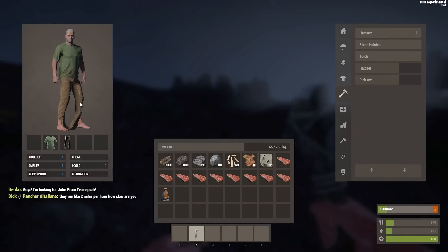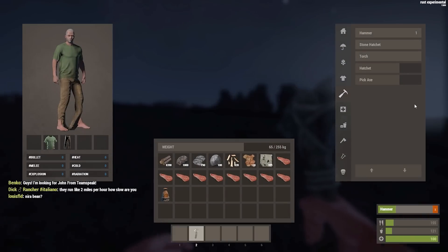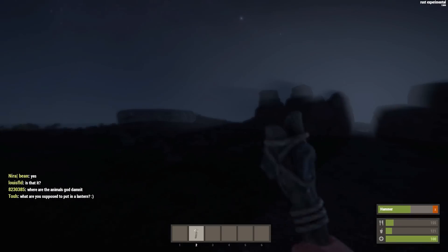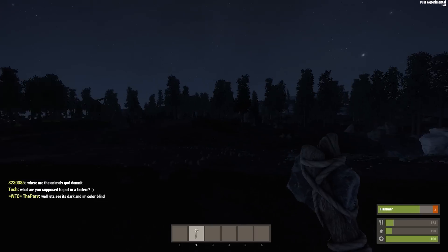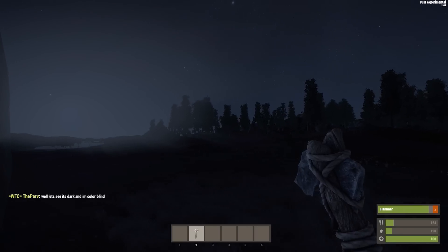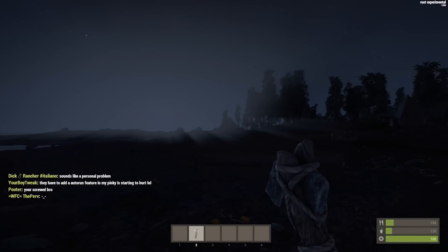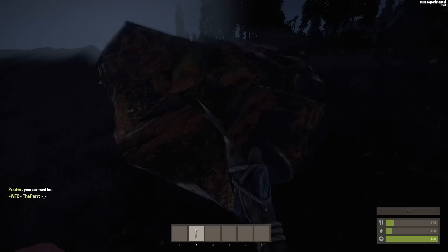I've given my character some clothing — went for the green t-shirt instead of the burlap. All I'm doing at this point is gathering resources. I already have 8,000 wood — something tells me they'll change those numbers. I just noticed there appears to be something rather large over here — it seems to be a satellite dish. I think we'll have to pay it a visit, but I'm a little worried people will be there and I don't really want to confront anybody just yet.